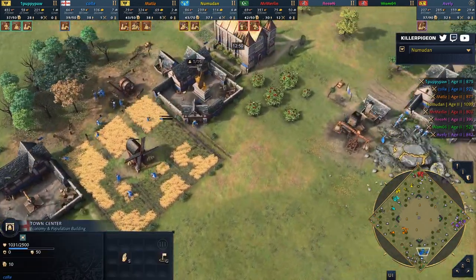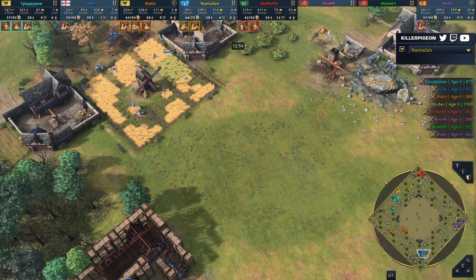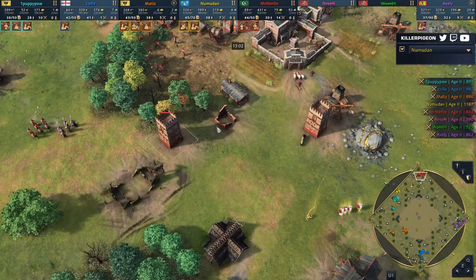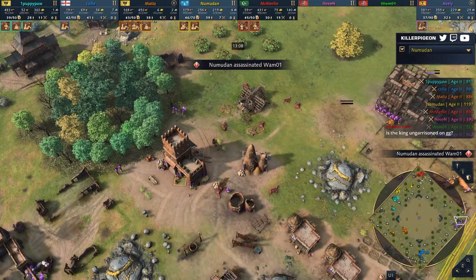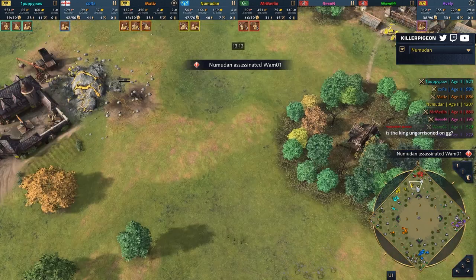Meanwhile, Land of Kor: peace, prosperity, and ease of execution. Four TCs, he's loving life. I honestly think Kor's only downside is he's going to need to snipe someone soon. Because if you wait too long — 25-30 minutes in — that's when the population advantage for Numudan and Aveli can come in. And of course, you do see that assassination coming through.